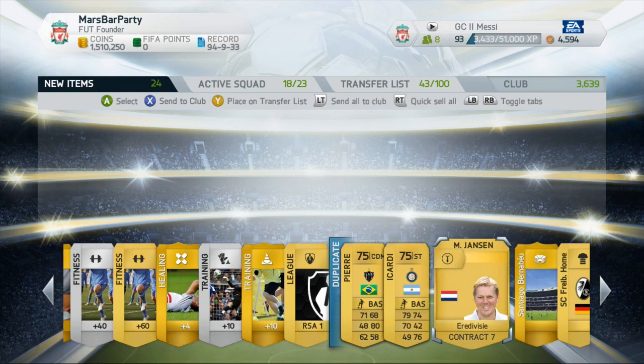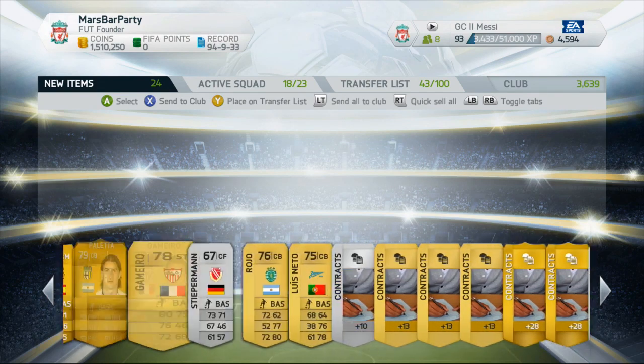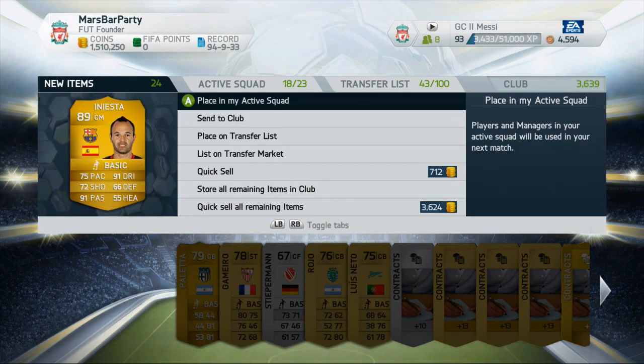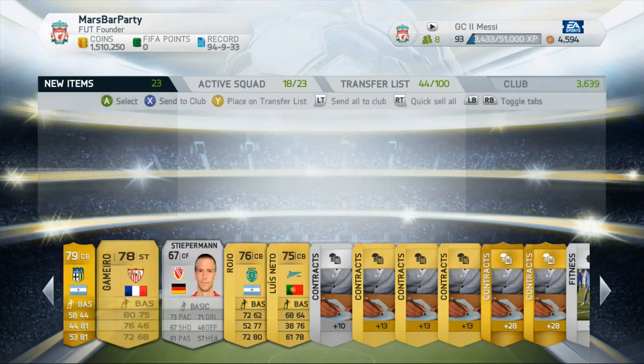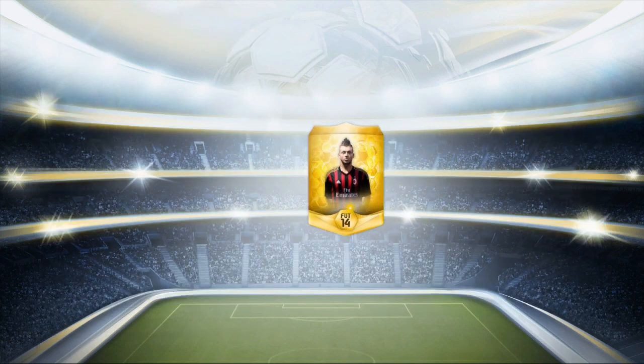My Road to World Cup — the finale, or potential finale — will be tonight's video. As you can see on the screen, we pulled an 89-rated player in one of the 15k packs: Iniesta, who sold for 86,000 coins. So we've actually made a profit on all these packs, which is pretty cool.